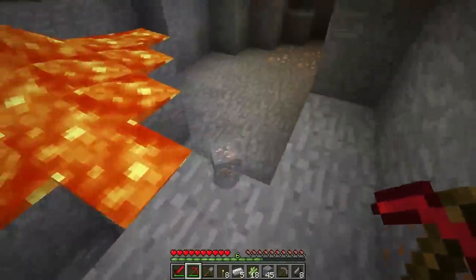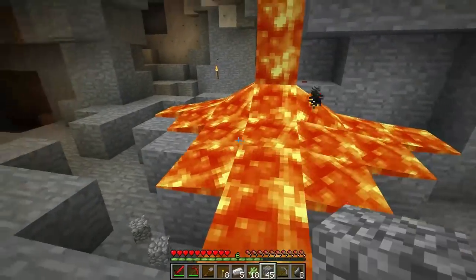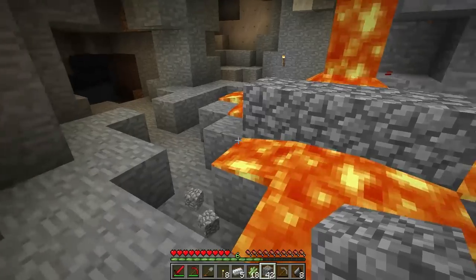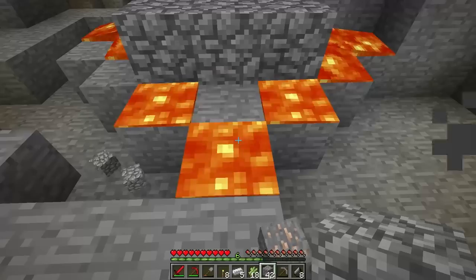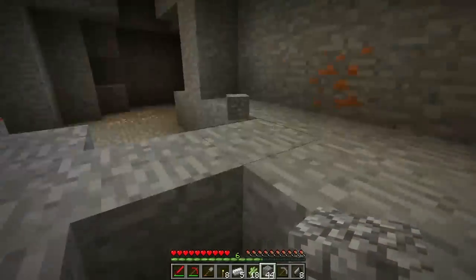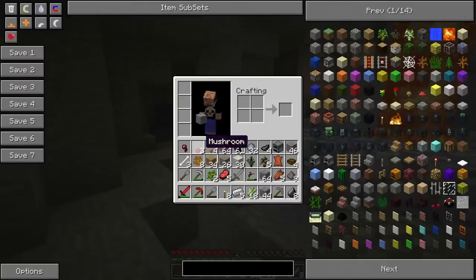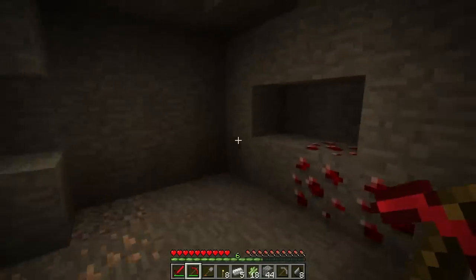I will be collecting this iron. The way you deal with lava in your way is almost the same way you deal with water — you just block it off. However, the lava will continue to exist for a short while after you block it off, whereas water very quickly disappears. So we're gonna get rid of that so we can pick up all this iron.